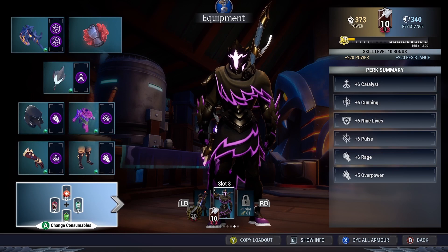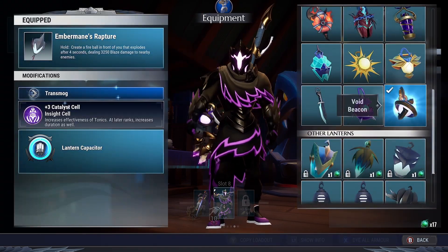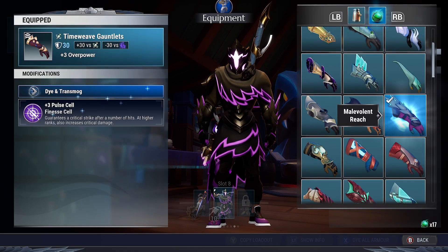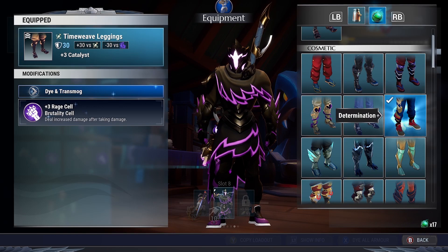So yeah, this was the build, and now for the cosmetic side of the build. For the hammer, I went with the Witch's Promise. The lantern is gonna be the Void Beacon, helmet is gonna be the Paladin Spirit. Next up, the Torso is the Infinite Guard Plate. Gauntlets are gonna be the Malevant Reach, and last but not least, Leggings are gonna be the Determination.